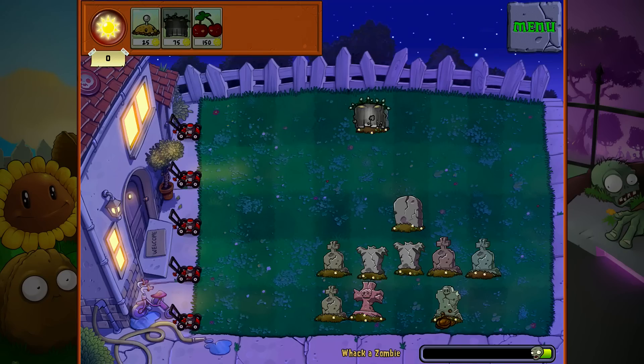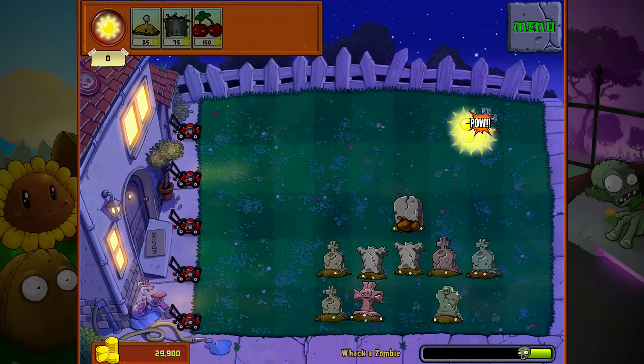Now you might be wondering why I got rid of the one up there, as opposed to maybe the first tombstone. Well the reason is the zombies can only pop out of the tombstone, so if you get rid of an entire lane like I did up there, no zombies will come out of that lane. Meaning I only have to worry about these bottom three lanes — well now that fourth lane up there as well. If I can get some more sun from killing one of these guys, I will get rid of that one.